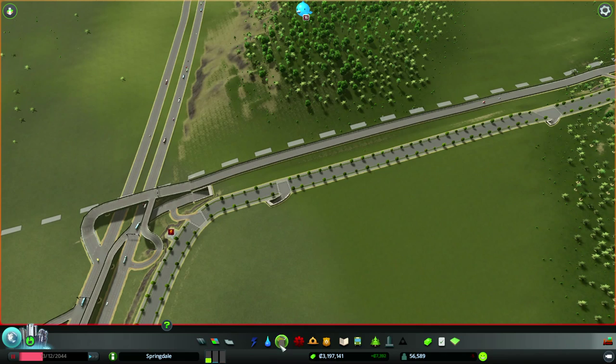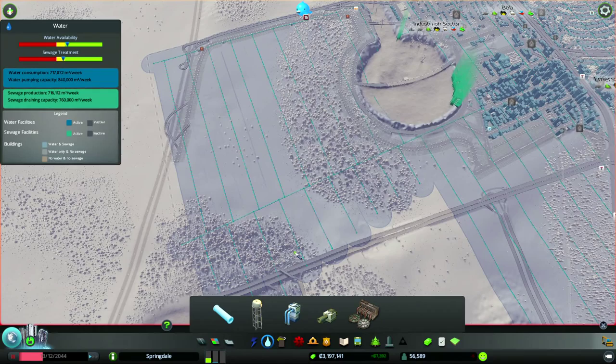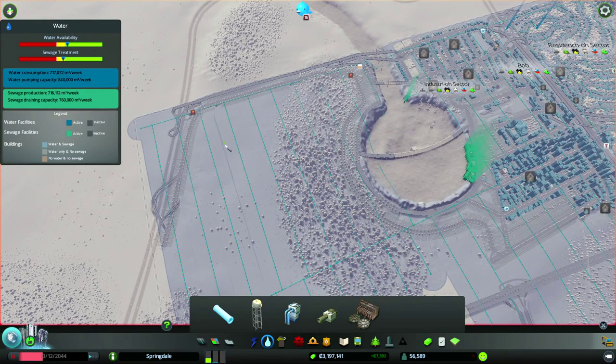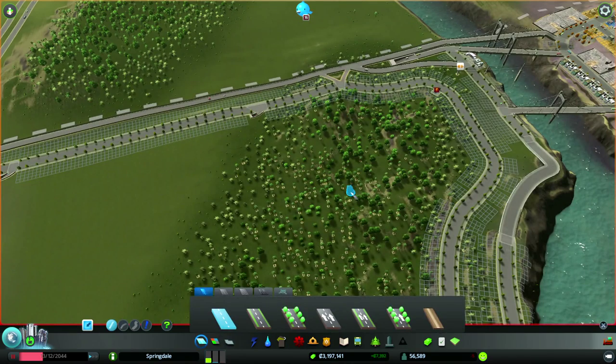We ended up with a tunnel because we needed that extra space. We've also got near-perfect water coverage for this new area — you can see the lines where the overlap isn't quite perfect, but it's close enough. You have to keep an eye on water supply, power, sewage, and garbage. For now, let's get some low density residential in here.